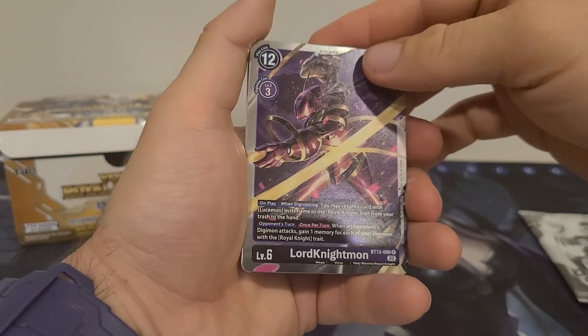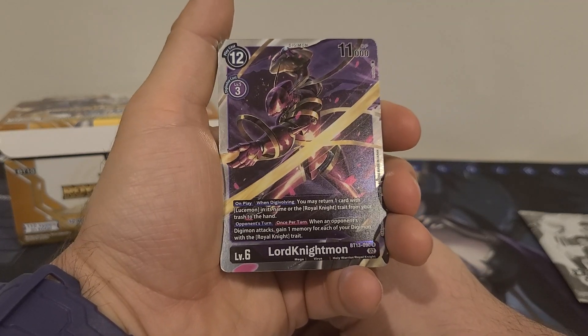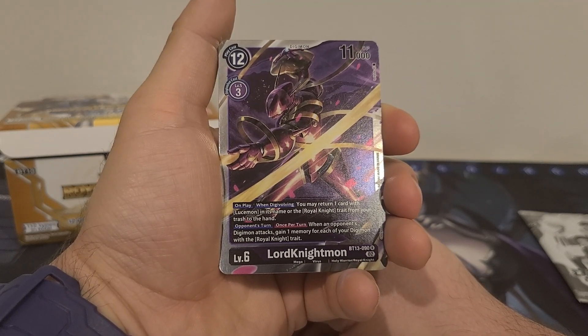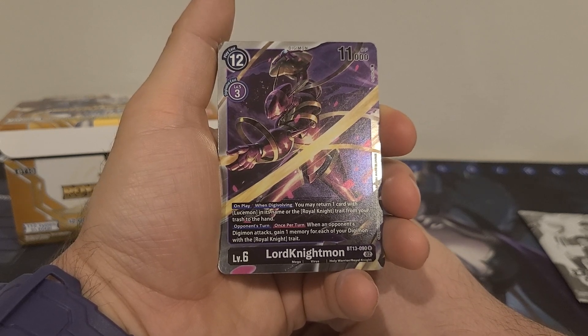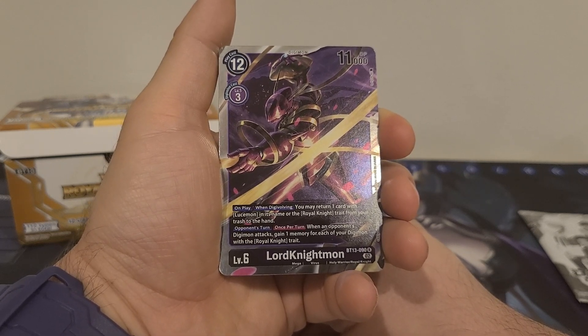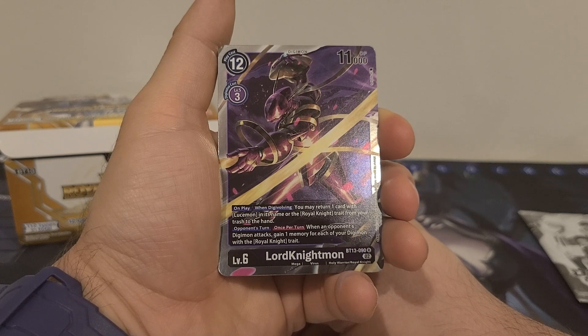Kudamon. We got Lord Knightmon — 12 play cost, 3 digi-evolution cost, 11,000 DP. On play or when digivolving, you may return one card with Lucimon in its name or the Royal Knight trait from your trash to your hand. Opponent's turn: once per turn, when an opponent's Digimon attacks, gain one memory for each of your Digimon with the Royal Knight trait.